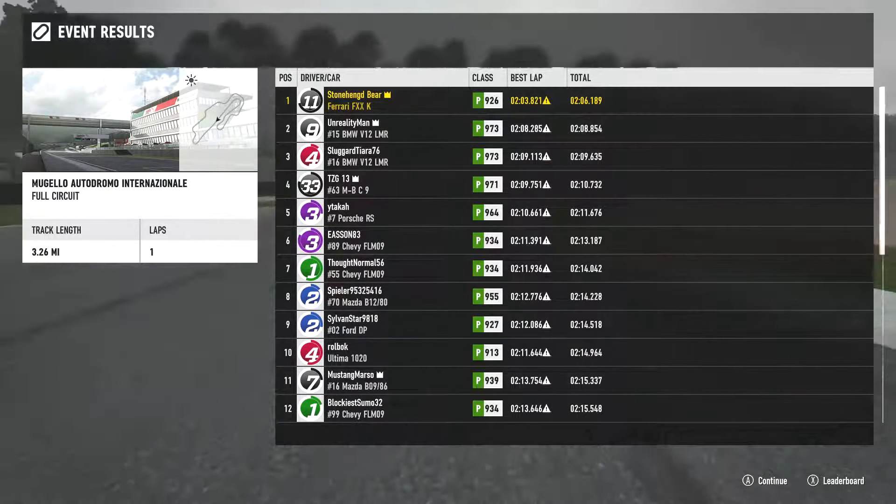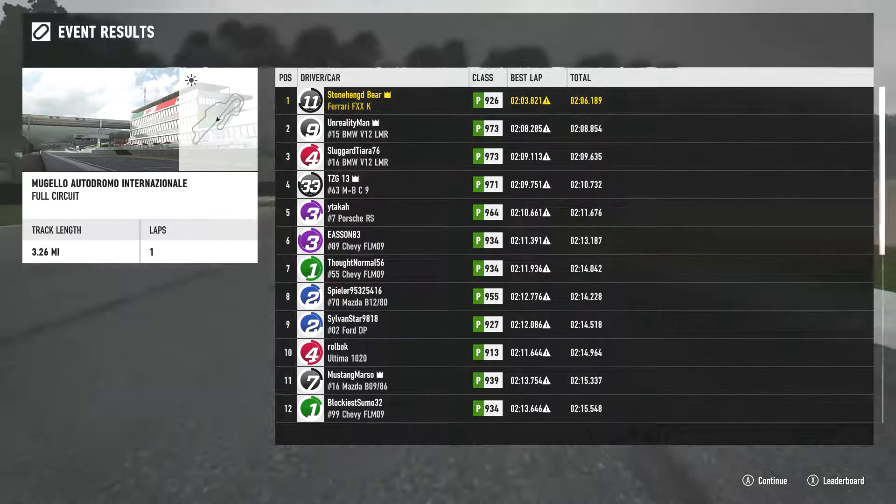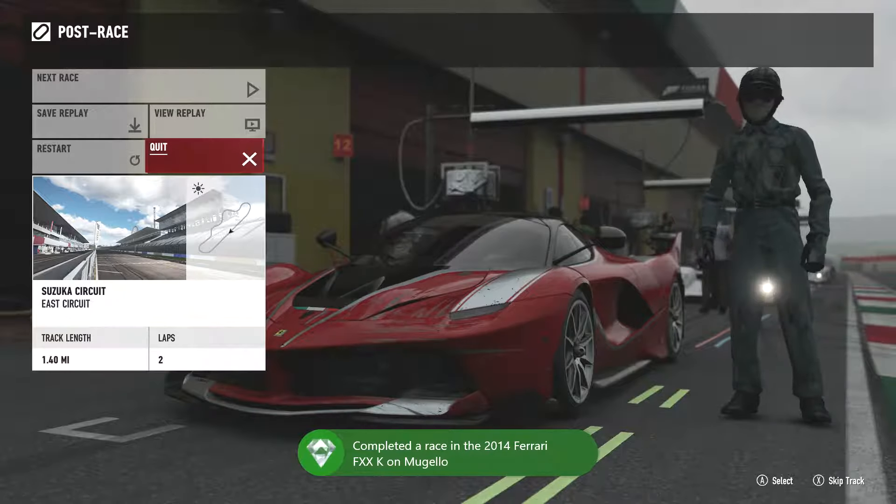And that should give us the achievement - I was waiting for it to pop. There we go. So once you're at the post race screen, that's when it will officially pop. Complete the race in a 2014 Ferrari FXXK on Mugello. Would appreciate if you like and subscribe.